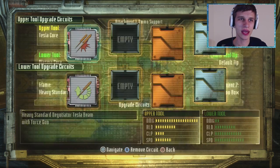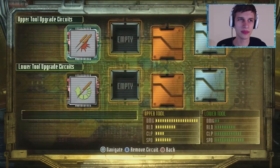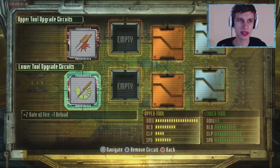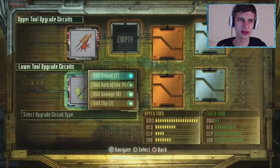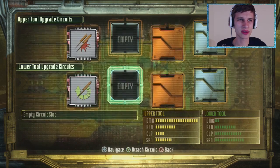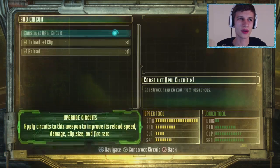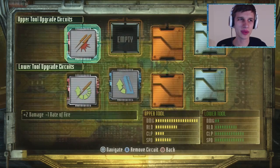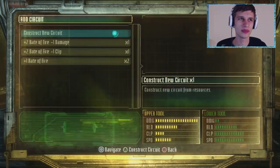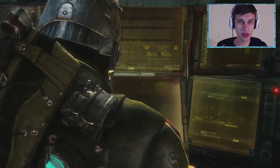Force gun with Tesla Beam. I only have room for two more things here. Down below we have the force gun — this is plus two rate of fire, minus one reload. I'll go plus one reload, plus one clip. And up here we have plus two damage, minus one rate of fire — kind of annoying. But then we can boost up the rate of fire again. So that should be good. Now we have two pretty darn good guns.